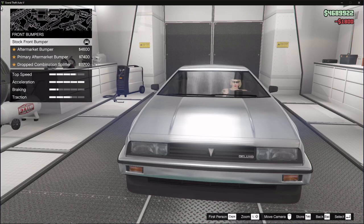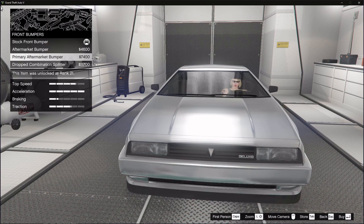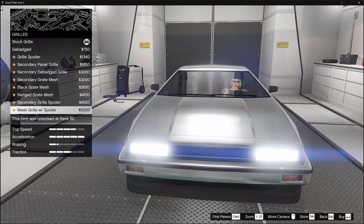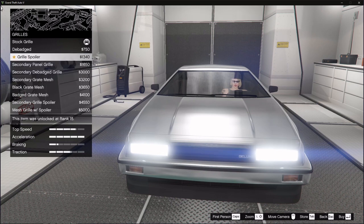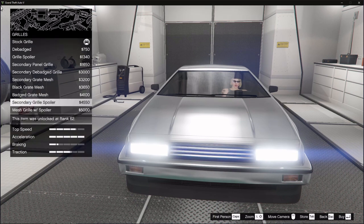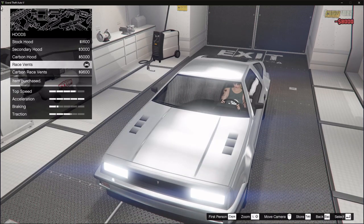Let's look at the bumpers. I know there really isn't a whole lot to customize here — I think we'll just stick with the default. For the hood, I guess we'll go ahead and do the badged grape mesh, and we'll do racing fence.